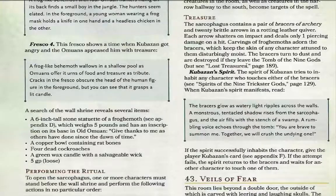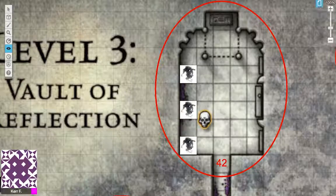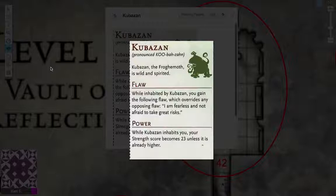When your characters open Khuzaban's sarcophagus, inside they'll find a pair of Bracers of Archery, 20 brittle arrows, and a rotting leather quiver. Each arrow shatters on impact and deals only 1 damage. If your characters grab the bracers, they glow as watery light ripples across the walls. A monstrous tentacled shadow rises from the sarcophagus and the air fills with the stench of the swamp. A rumbling voice echoes: 'You are brave to summon me. Together we will crush the Undying One.' Khuzaban's flaw is: 'I am fearless and not afraid to take great risks.' While Khuzaban inhabits you, your Strength score becomes 23 unless it's already higher.